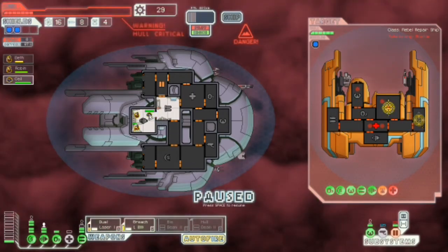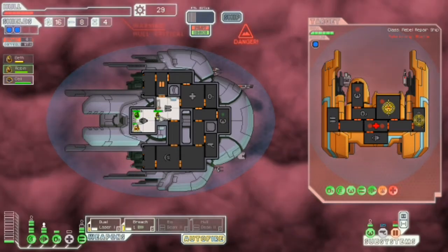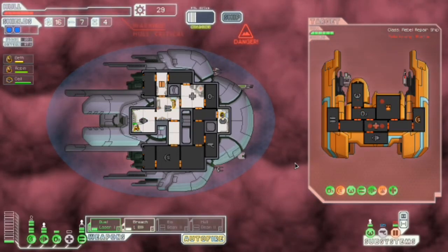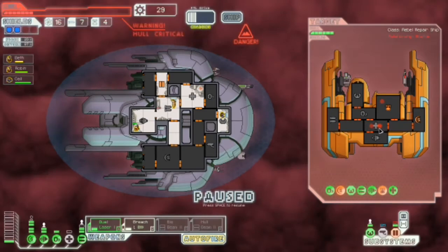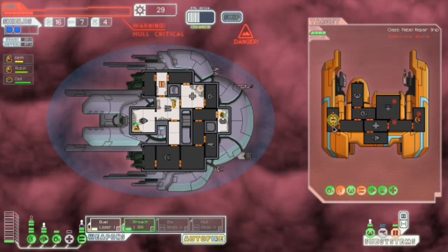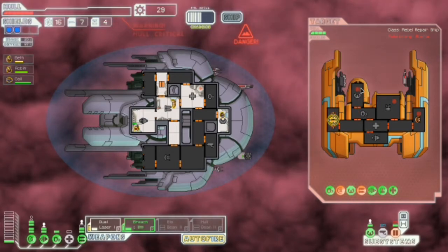You get back over there, and Robin get back in the weapons. Their weapons are back up — we're not going to be able to actually... I don't think that's — that's got to be a person there just because of how fast it moved.